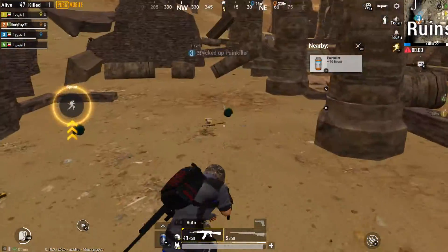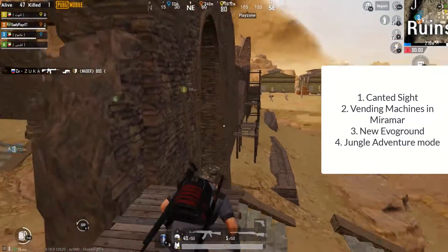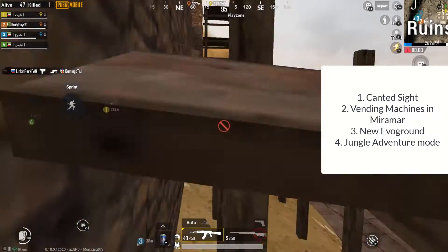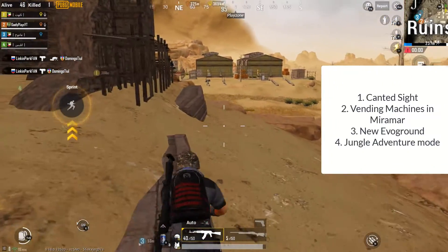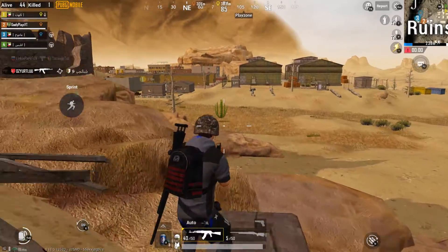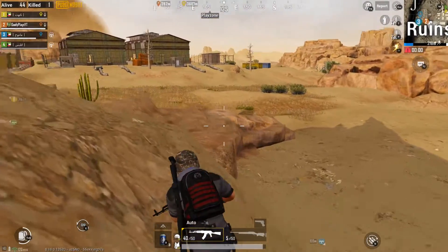There is more to the update like canted sight, vending machines in Miramar, and the all new Evo Ground Blue Hole mode. Another mode also added is the Jungle Adventure mode in the classic mode. Unfortunately I couldn't cover them all because I had to leave something for you to discover yourself. Thank you.